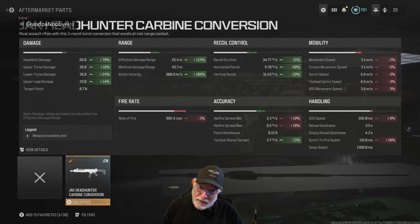What's the burst delay? 70 milliseconds according to Exclusive Ace. So if you don't get two headshots, you're going to get a 70-millisecond kill if you just hold down the trigger. Though it's a burst weapon, you can hold the trigger and it continues firing. Bullet velocity is 900 meters per second. Upper and lower torso damage is 36.36, and 33 for upper legs. The rate of fire is 882.4 rounds per minute — you're getting SMG range there.